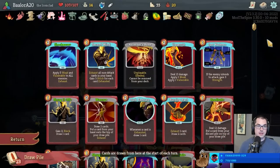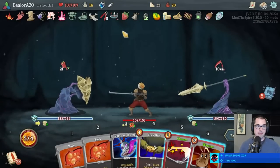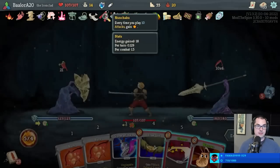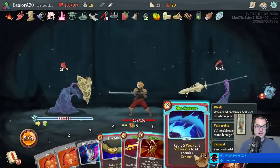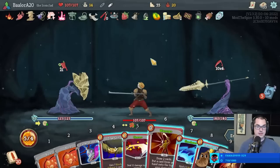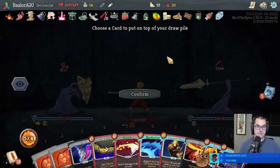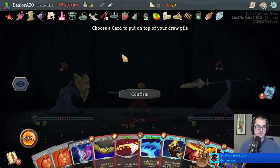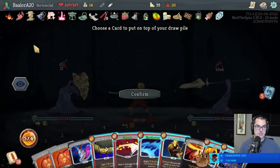I can do Shockwave - actually putting Shockwave on top is reasonable. God, next turn's bad too. So yeah - looks like we Swift Potion. Let's Swift Potion now and then Warcry. We're going to play the Uppercut, actually. Uppercut, Shockwave, Second Wind - looks good. Next turn looks a bit better. I guess we'll get rid of Spot Weakness - for five more block this turn.